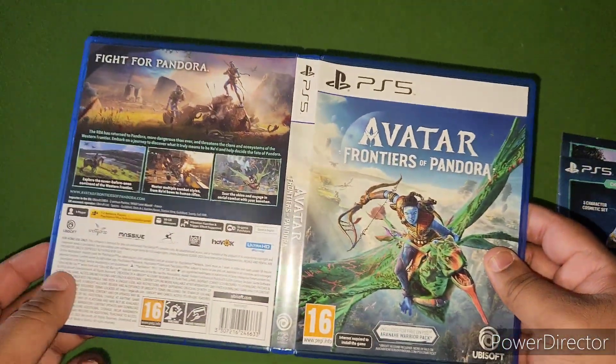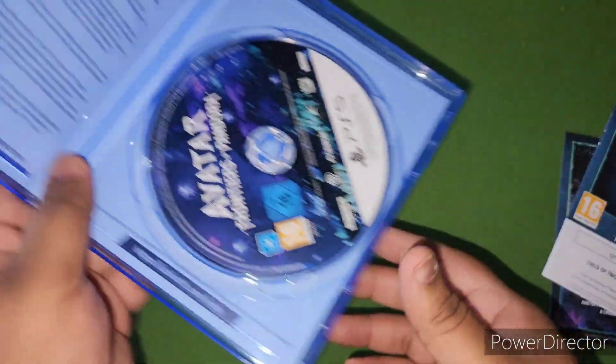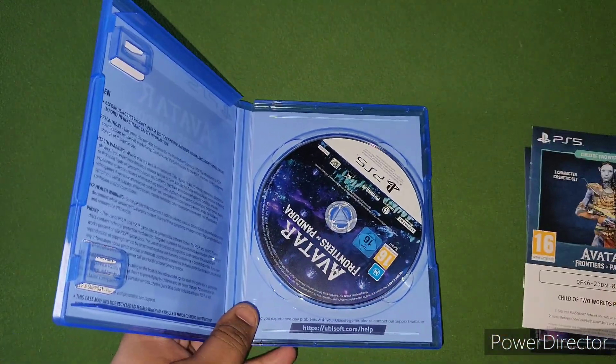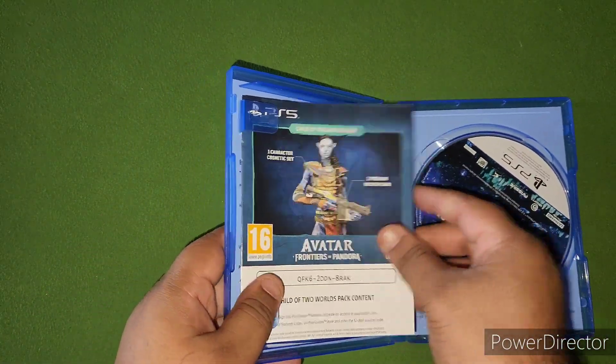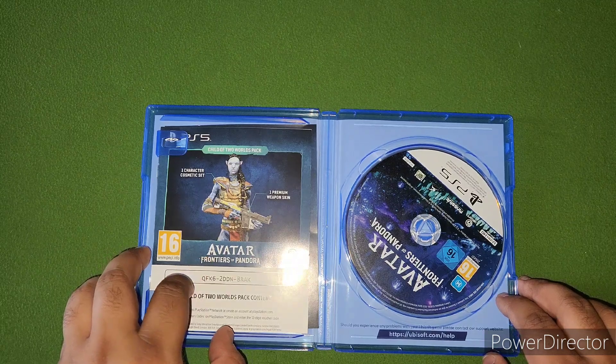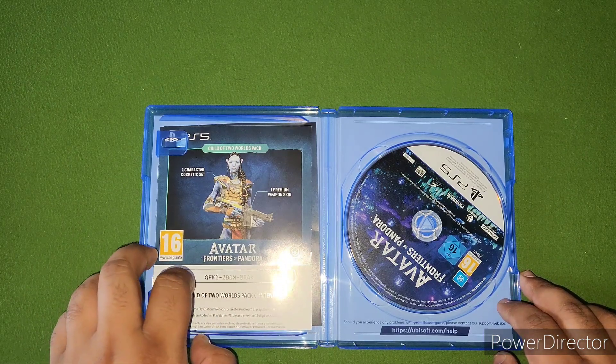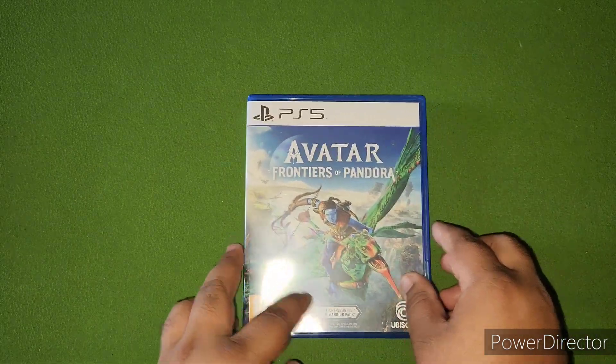It comes with the season's pass, just doesn't say so on the front. That's how the back of it looks. There's nothing on the inside. So yeah, that is the game itself — your normal deluxe edition that comes with Frontiers of Pandora weapon cosmetics pack and also the season's pass for the two future DLCs.